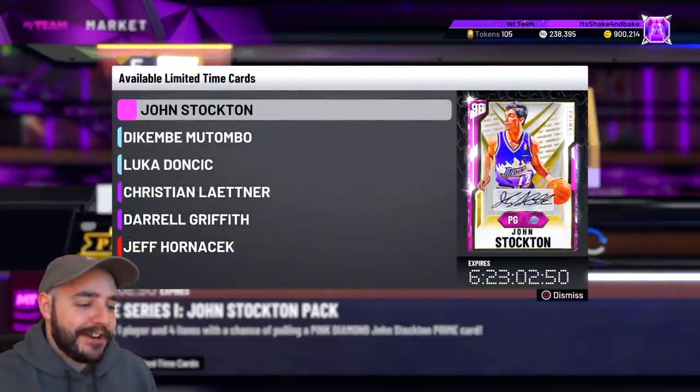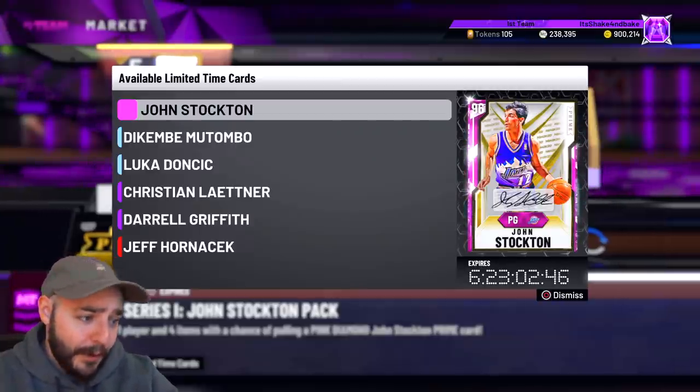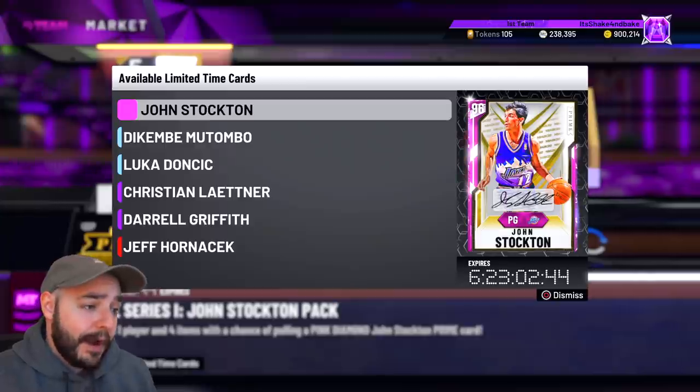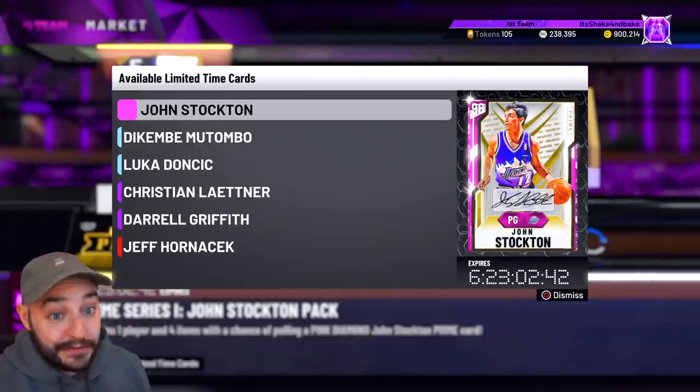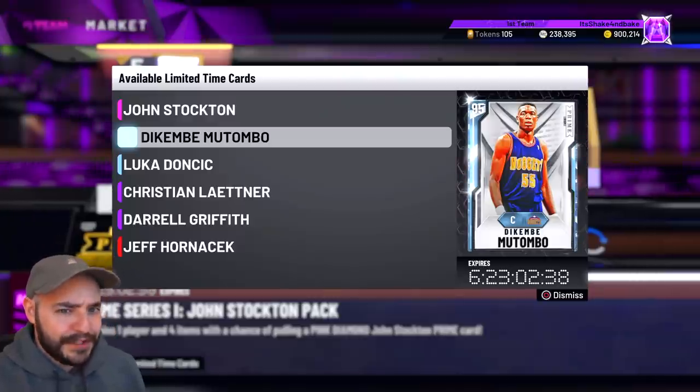One day earlier than last year — we got it on the 28th, I think today is the 27th, it is. John Stockton, pretty dope. Not the craziest card, but it's definitely better than like Ben Wallace. Definitely will take that — he'll have Dimer, he'll have some really good defensive badges too.